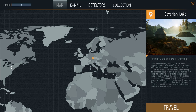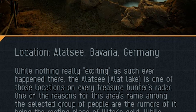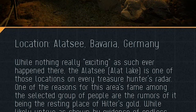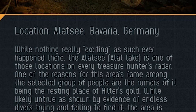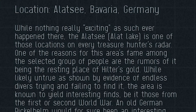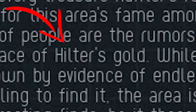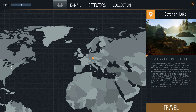Let's go back into the map. We have different options — we can travel around the globe to find treasures. The next spot is the Bavarian lake. Location: Germany. The lake is one of those locations on every treasure hunter's radar. One of the reasons for this area's fame among treasure hunters are the rumors of it being the resting place of Hitler's gold. We're gonna find Hitler's gold! I'm down — let's go get that gold boys.